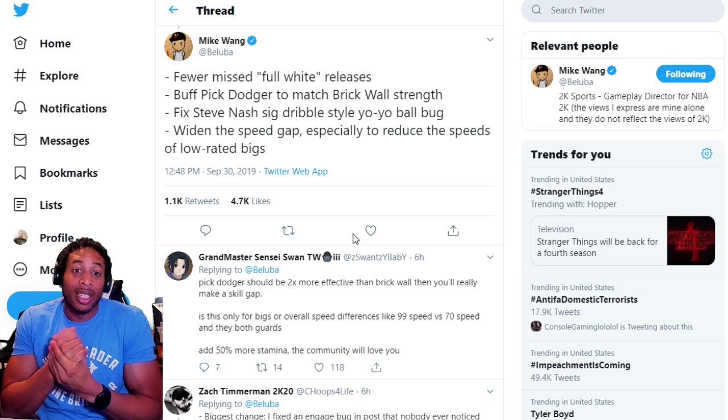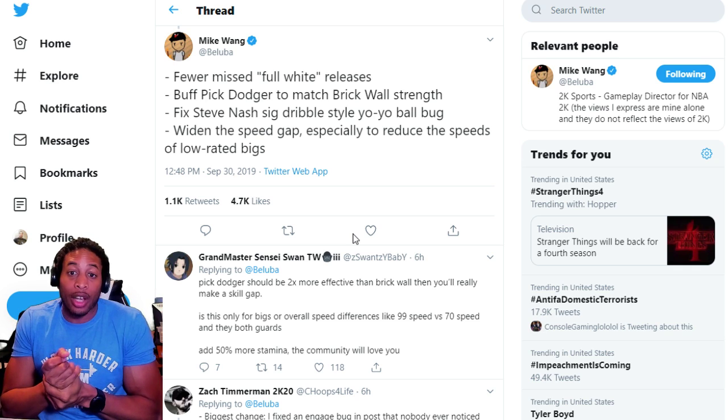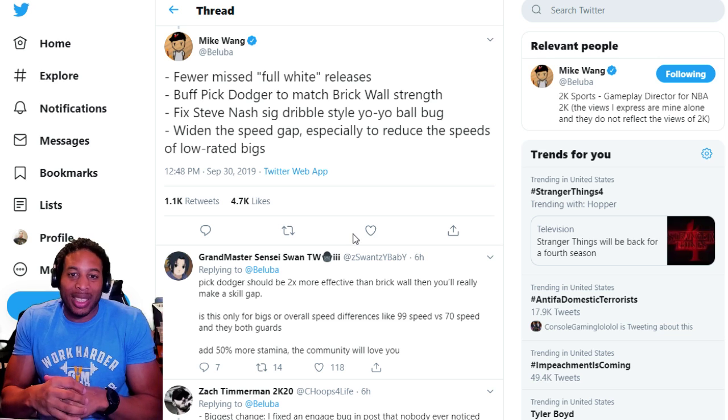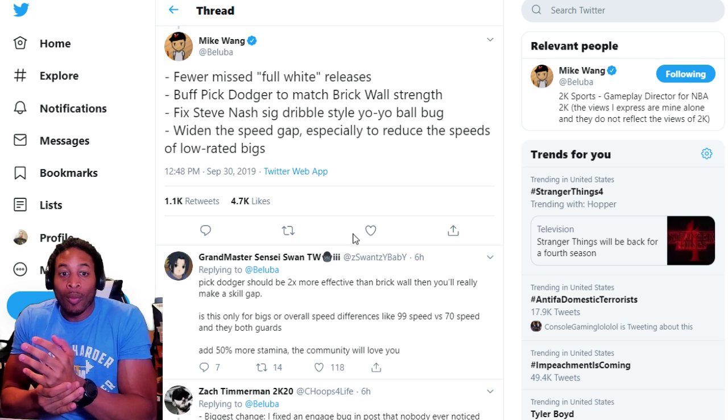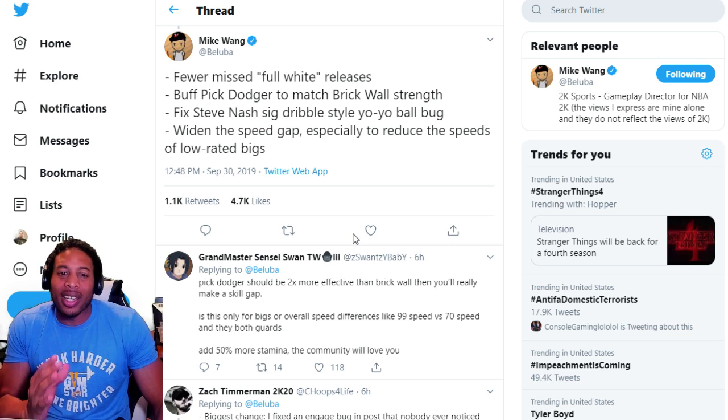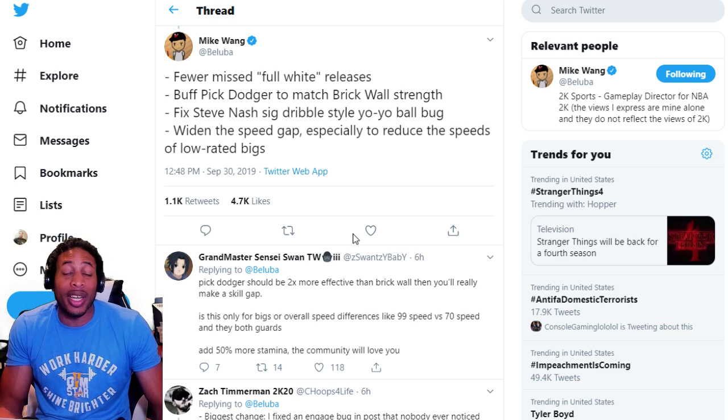Fix the Steve Nash Signature dribble style yo-yo bug — we didn't know about that. And widen the speed gap, especially to reduce the speeds of low-rated players. I've been hearing some stuff about this, and people didn't understand what Mike was saying.